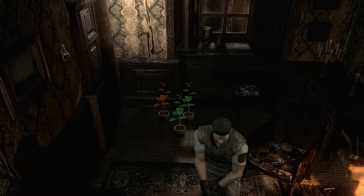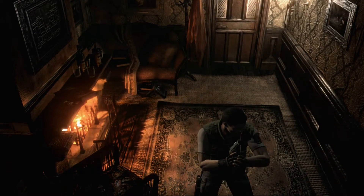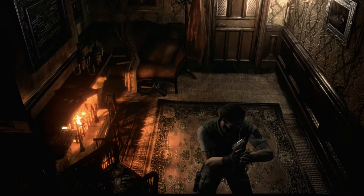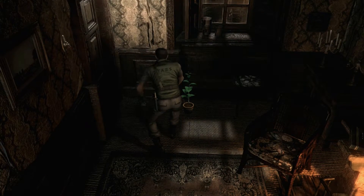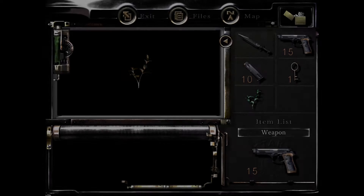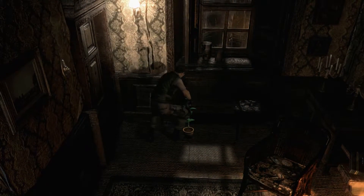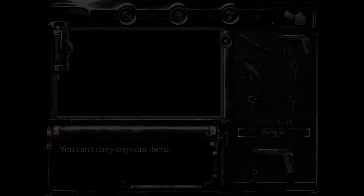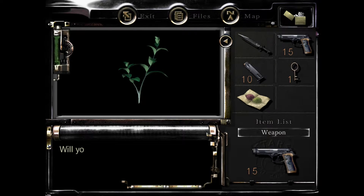Okay, what is in this room that we are missing? Herbs. All right, I don't think there's anything else other than those. Oh, it's just the inventory space. I have two. Sure, take it. Do green herbs stack? No, they don't. All right, combine those two and we'll just take this one.